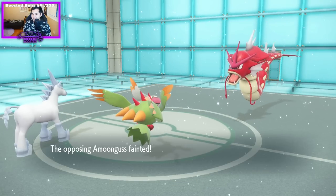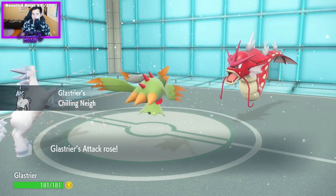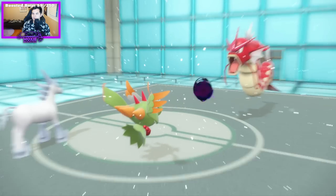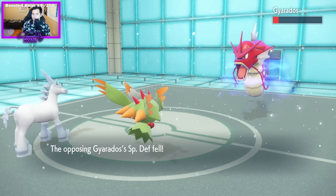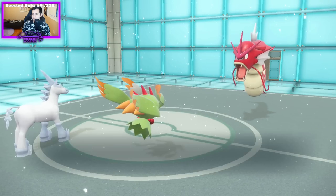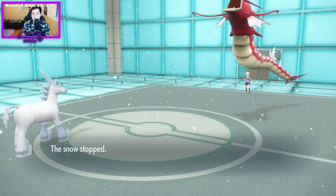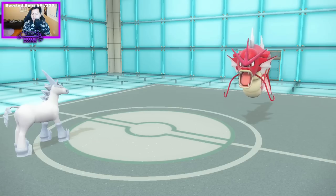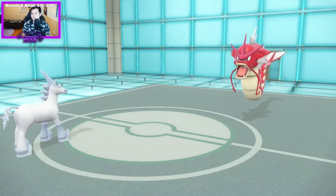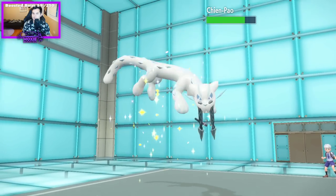We get a nice little attack boost. Everything's going pretty good. Little Chilling Neigh boost, little Shadow Ball here, little Special Defense drop, little Waterfall, little KO. The snow stopped. Send in the Amoongus. I think that was probably Specs on the Thunderous.